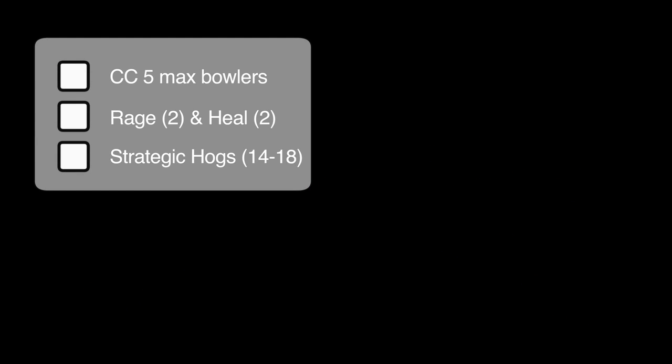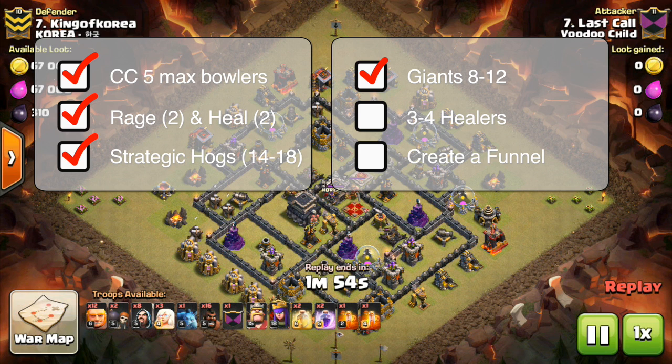Hey folks, how's it going? I hope things are going great. I want to do a part two on the Boiler Walk Town Hall 9 attack. With Supercell's update, it was a concern that the healers may take too much damage from the mines and air bombs for this to be effective.